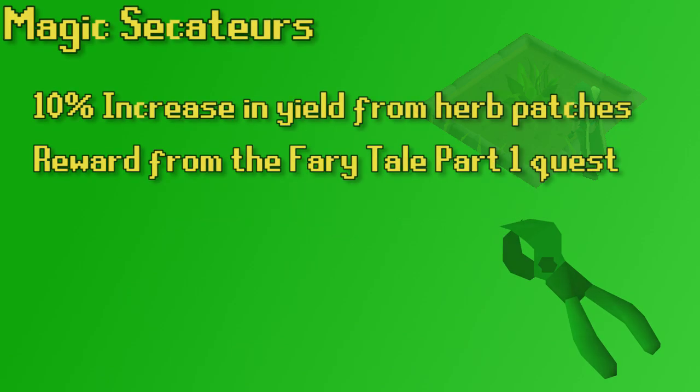Let's get into some potential farming boosts, starting with the simplest one: the magic secateurs. You need to use secateurs to pick herbs anyway, so if you have the magic secateurs you do get a 10% increase in herbs. You have to be wielding them to get the bonus, and they can be obtained by completing the Fairy Tale Part 1 quest.